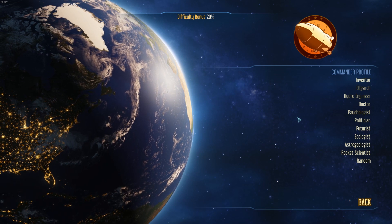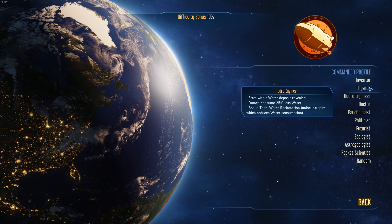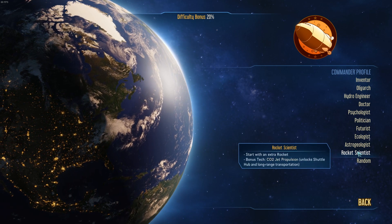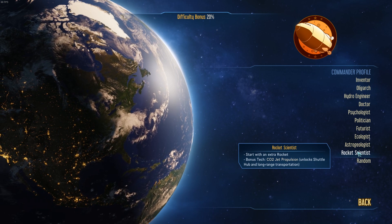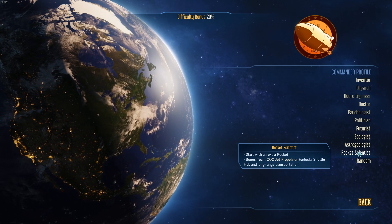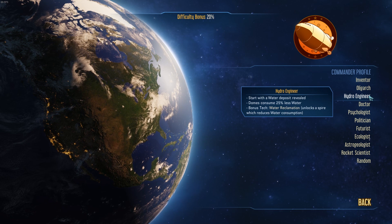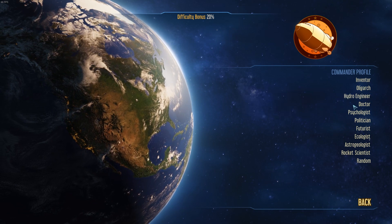The second option is Commander Profile. This one doesn't matter as much — basically it gives you a little perk depending on what your job was before you became leader of the Mars mission. There are various perks. If you're an inventor, you get a bit of a tech bonus. Politician will give you repeatable tech that grants funding. One I would personally suggest to start with is Rocket Scientist — it gives you an extra rocket to start off with, which is great for getting resources up to the planet, plus CO2 jet propulsion for long-range transportation. The other one I'd recommend is Hydro Engineer, because it gives you a water deposit straight away and domes consume 25% less water. Water, oxygen, and power are your three main resources you need for humans, so any way to make those easier to get is very useful. We're going to go for Rocket Scientist.